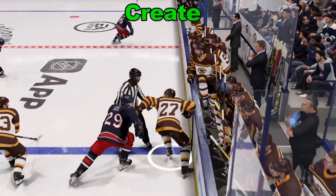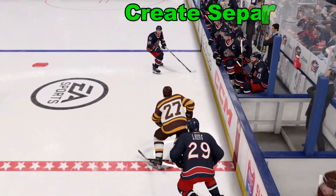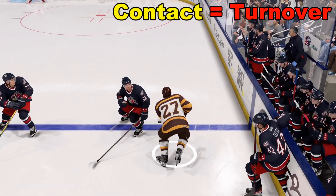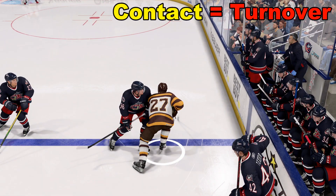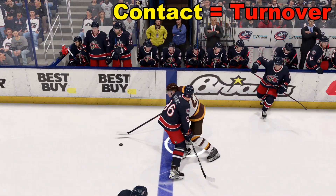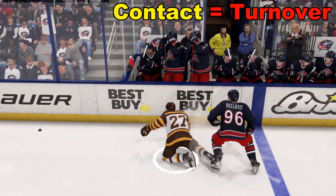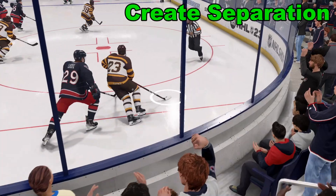I like to use the speed boost in NHL 23 to create separation from defenders. Word of caution: any contact, whether a lot or a little, when we're using the speed boost is most likely going to result in a turnover of the puck.